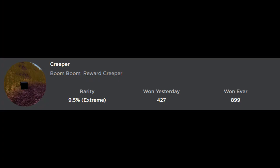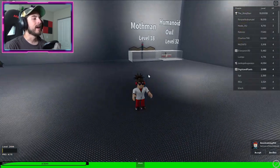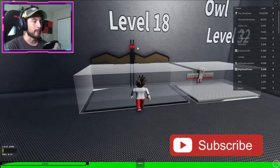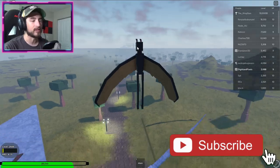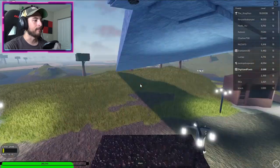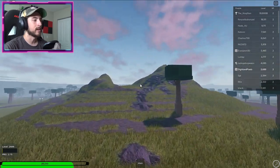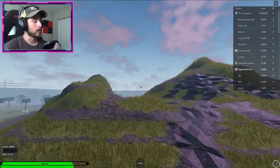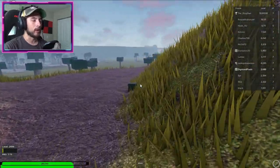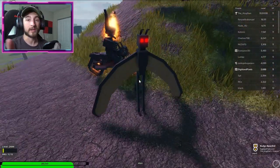Creeper boom boom reward — creeper. To get this, go ahead, click play and pick a monster. There are levels now in this game, however it shouldn't be too hard to get to level 18; you just have to play the game and it goes up by itself. Once you spawn in, you've got those two buildings — go to the backside where you see the two mountain peaks, go in between them, and right around there it's going to be a creeper head on the ground.